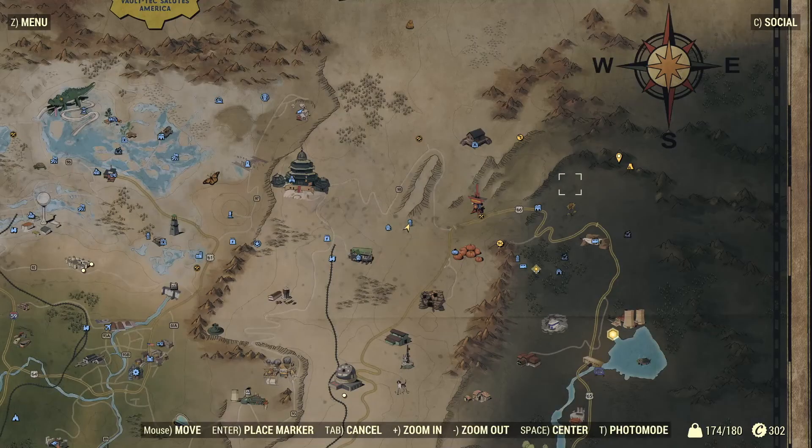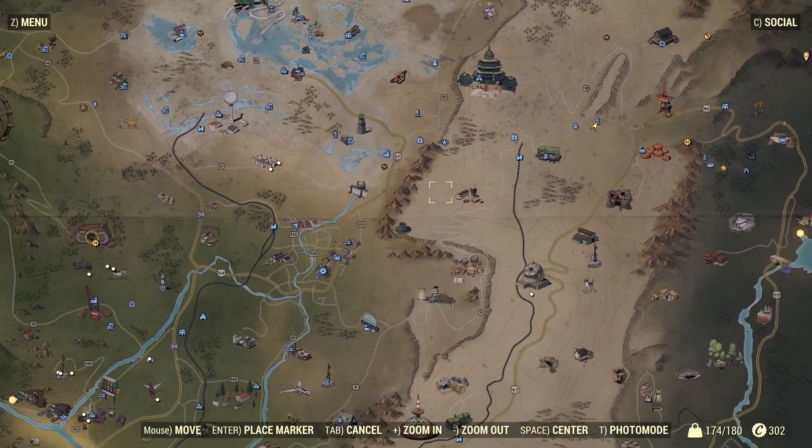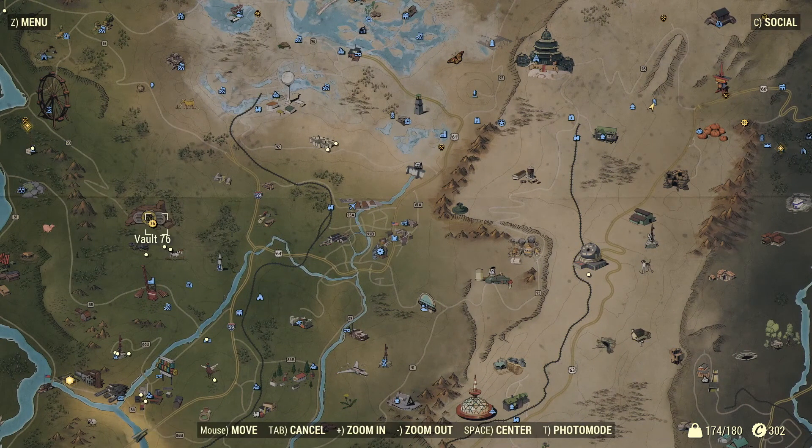To get your outfit, you're going to want to come to a place on your map called North Mountain Lookout. It's located at the top kind of east-hand corner of your map, and here is Vault 76 for reference.